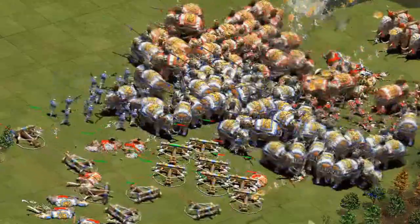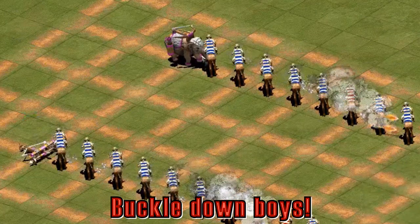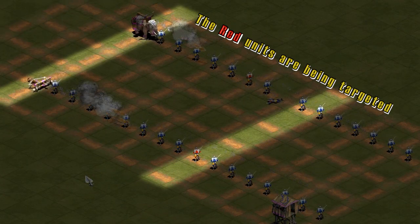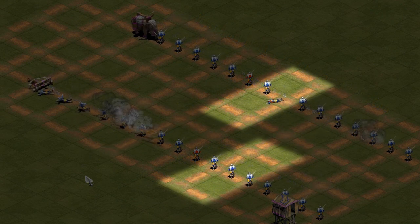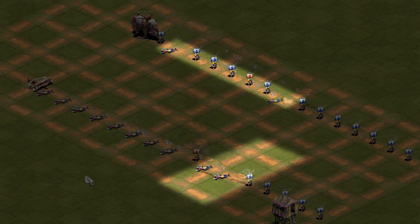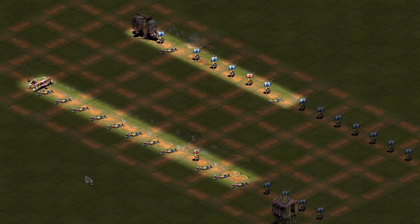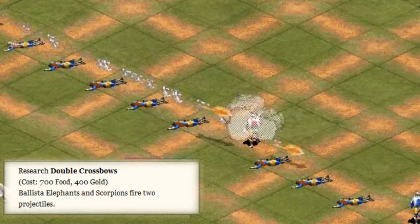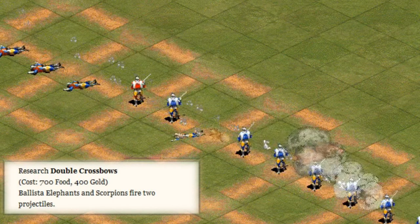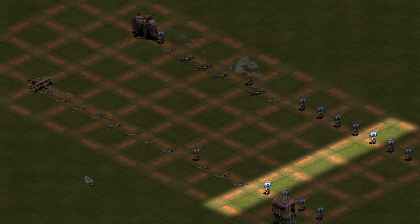It gets way more complicated. Scorpions can target units that are three tiles further away than the ballista elephant can, however both can deal damage past this point. Ballista elephants will kill units that are eight tiles away, and scorpions can go up to 12. The Khmer have a unique technology — double crossbow — which adds a second bolt for both units. For the ballista elephant, that secondary bolt can actually travel further than the primary one, seemingly up to 12 tiles for both, but it does less damage.